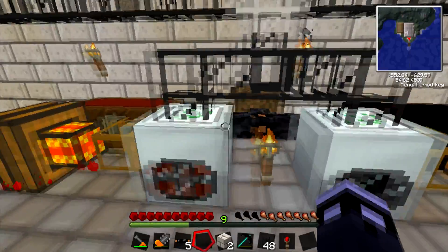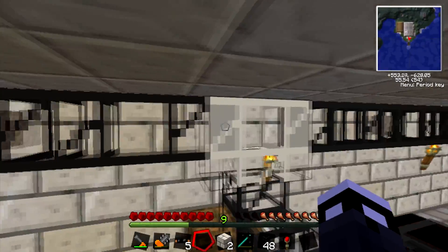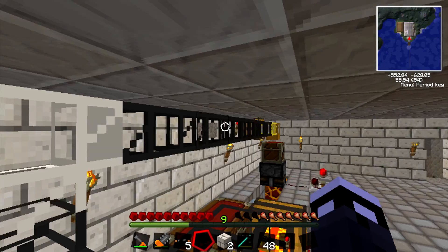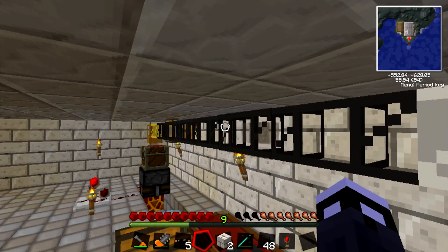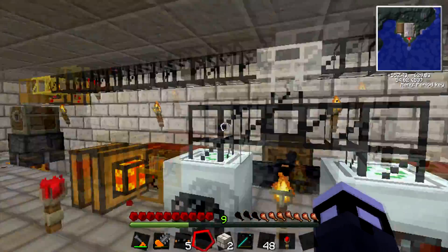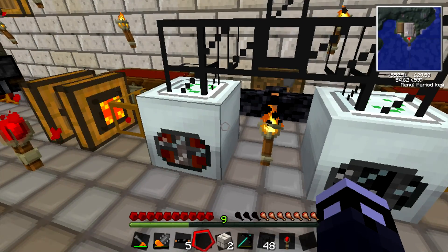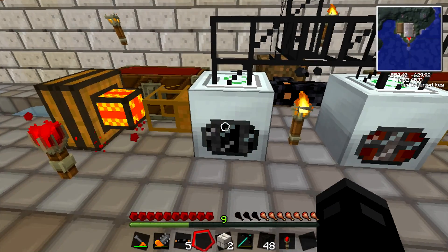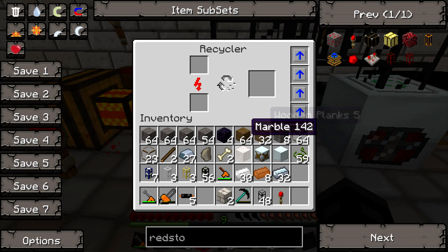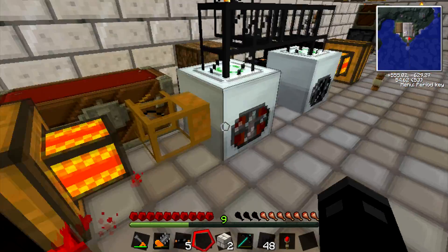I have an iron pipe here, and the shaded area on an iron pipe means that this tube won't go into that tube and vice versa - they both go down into these tubes which then separate into both of these recyclers.